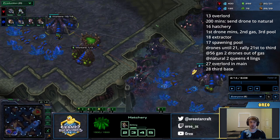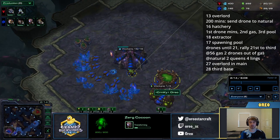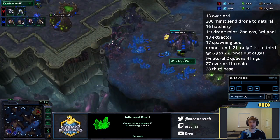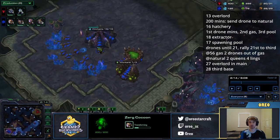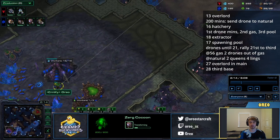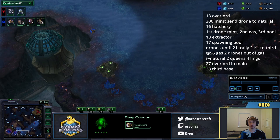At 27, we're going to make an Overlord in our main base and a drone at our natural. The reason I say Overlord in the main base is because you always want to make your Overlords from the main in pretty much every matchup, because drones will mine more if they're made from the natural since it's a shorter rush distance. If you're a lower level player and you think this might be confusing, don't worry about it too much, but it's quite important to always make Overlords from your main. So we go 27 Overlord, then a drone at our natural, and then we take our third base.